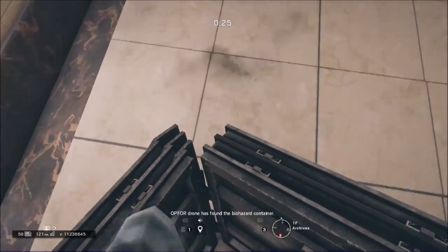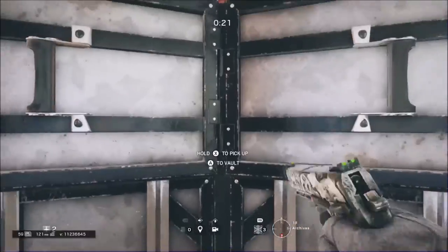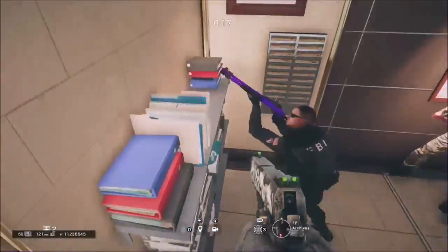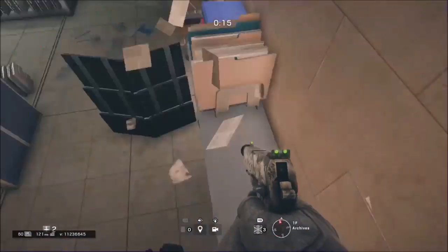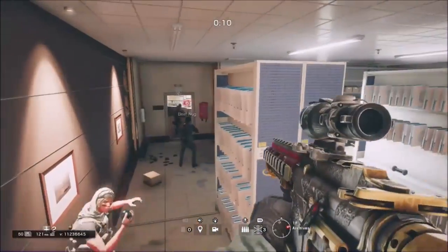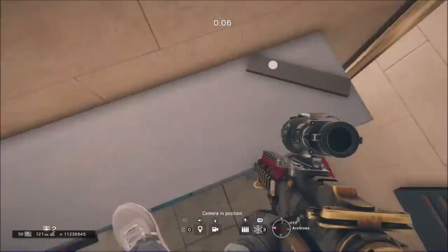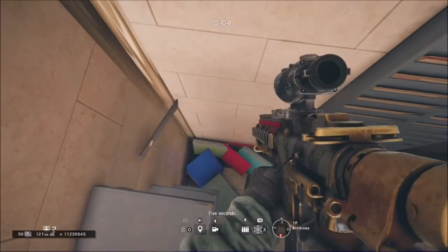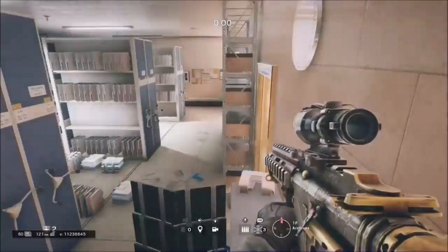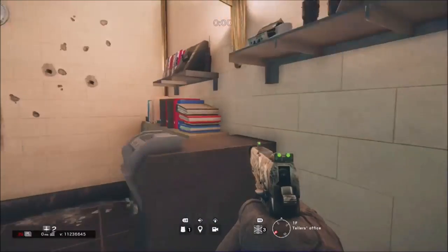Now for the next spot, you don't want to place your shield here. You're just going to want to crouch — make sure you are crouching — and just sprint up here. Now, this is very situational. If they come through that door it's not very useful, but if they come through the door or the window, it can be useful.